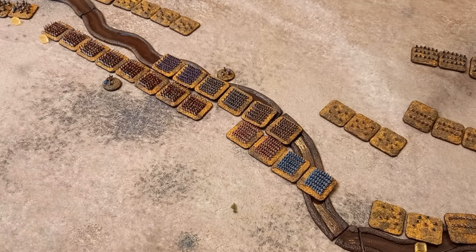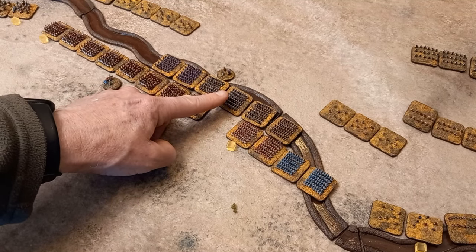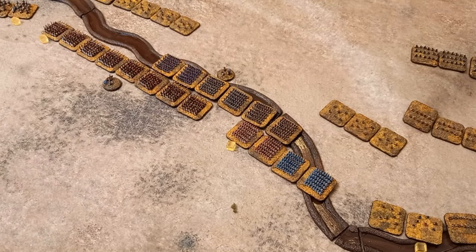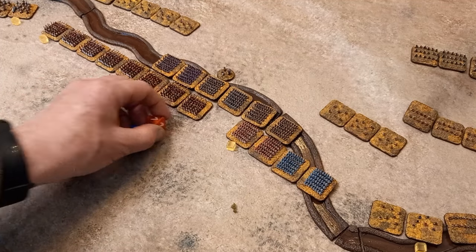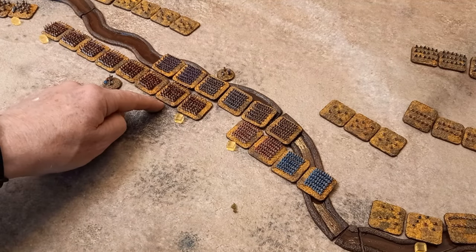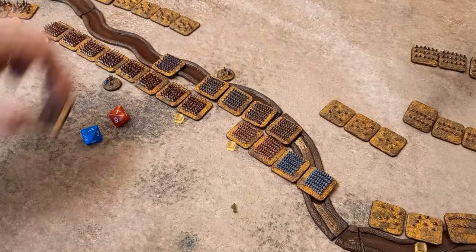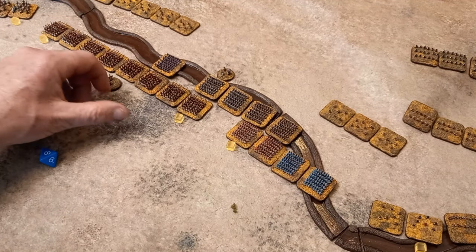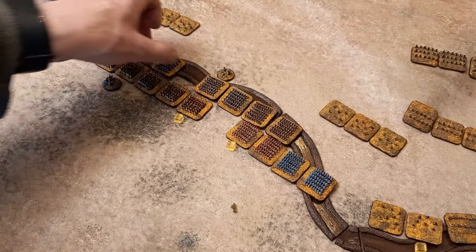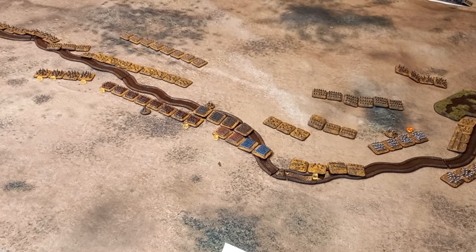Next combat roll: four, five, six versus two, three, four — result is eleven versus five — that's a kill! He's very exposed. Next: two plus six is four versus fourteen — another kill. Memnon is getting smashed. That concludes combat for the phase. Because the Persians lost a couple of Greek mercenary units, they drop a morale clock to eight as well. So both sides are now on eight.